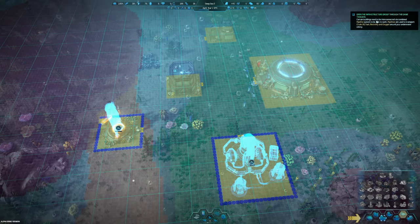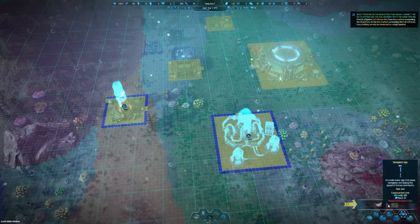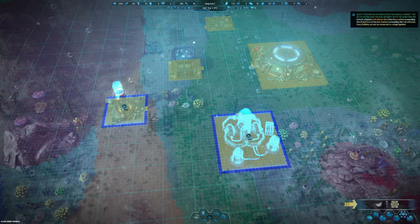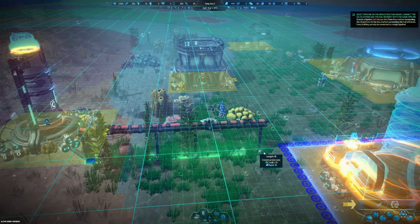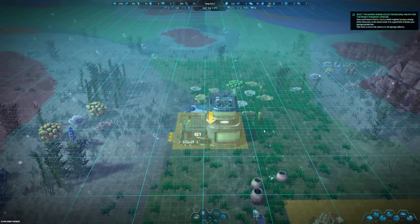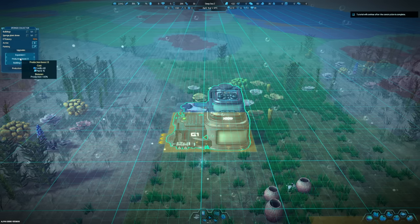Open the infrastructure group - certain buildings need to be interconnected via a combined pipeline system. Pipelines are used to transport crude oil, fuel, and oxygen around your underwater colony. There's pipeline, navigation signs, sand roads. Select the pipeline and connect the oil platform and the refinery with the same pipeline. These little circles are the pipeline connections - that's actually really neat!